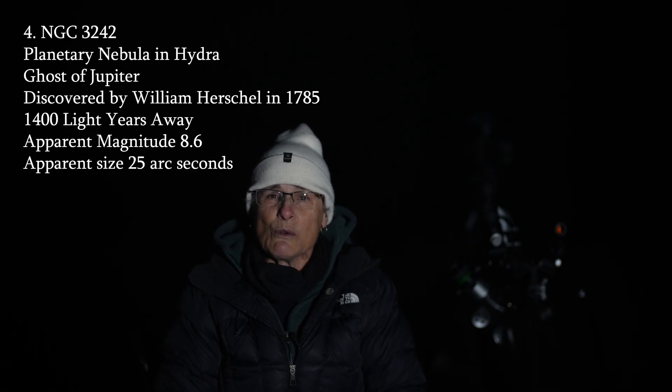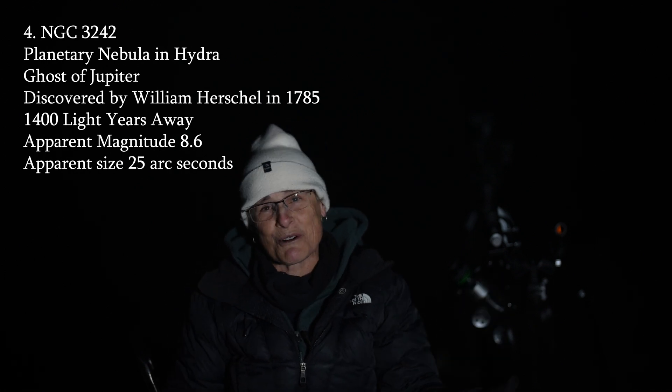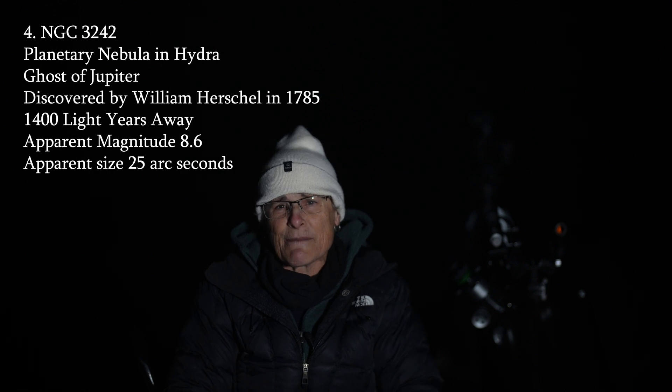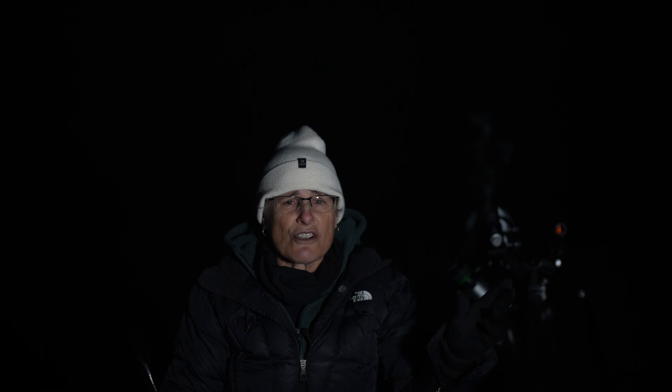Let's move over to Hydra, where we'll look for the planetary nebula NGC 3242, the Ghost of Jupiter. It was discovered by William Herschel in 1785, and he thought it looked like Jupiter — it has nothing to do with Jupiter; it's a planetary nebula from a dying star that expelled its outer layer. It's 1,400 light years away, apparent magnitude 8.6, apparent size 25 arc seconds, and has a distinct bluish color. To find it, move west from Corvus to Hydra and locate magnitude 3.8 Mu Hydrae, about halfway between Gamma Corvi and Alpha Hydrae — the Ghost of Jupiter will be 1.8 degrees south of that star. Increase magnification for more detail; with a big enough telescope you should be able to make out the central star at magnitude 12.